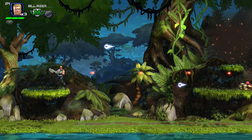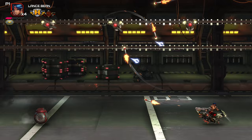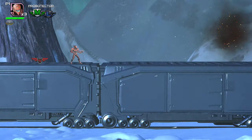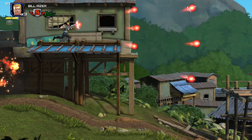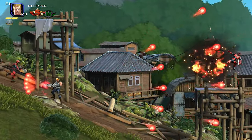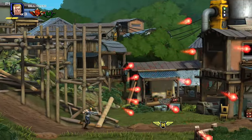All the classic weapons from the Contra series return: machine gun, crush, spread, homing, laser and flamer. New gameplay features include the option to overcharge your weapon for a unique one-off special attack at the cost of the weapon being destroyed on use. Weapons can also be ranked up to level 2 for far stronger attacks, but taking a hit will reduce their rank back down to 1, and you will lose rank 1 weapons on taking damage.